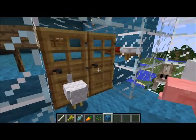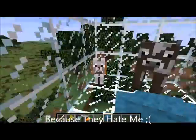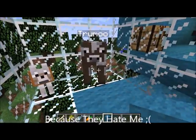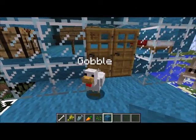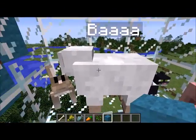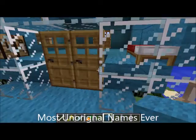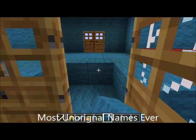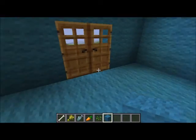My pets always try to escape. I can see why — I mean, who would like to be in a room like this? Totally not them, right? Okay, this is Trumu, Woofie, Gobble — he's weird. Spoink, Ba — don't ask. Ihop, and Meowie. I have a weird unoriginality for naming my pets, and they're really weird, so.